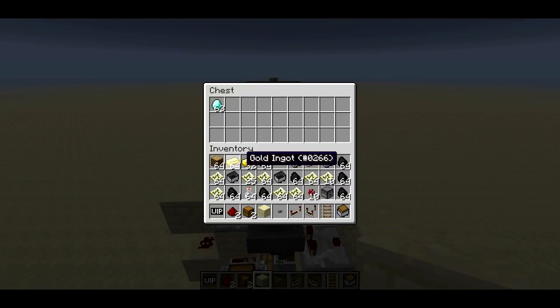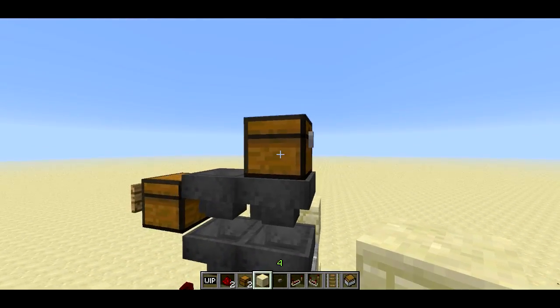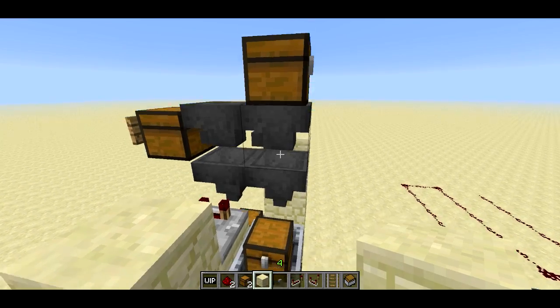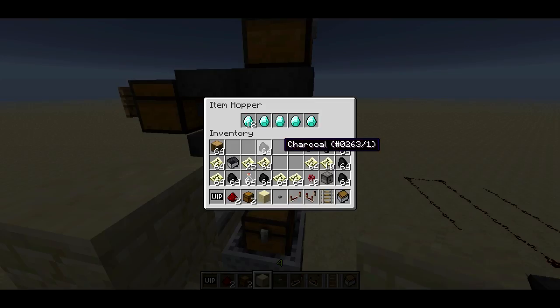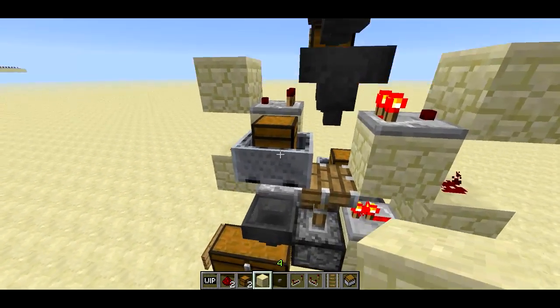First I'll throw in some diamonds, a bit of gold, and then some charcoal and random items. The diamonds are getting sucked out of this chest, they're going into this hopper, and before they get a chance to get pushed off to the next hopper, this hopper down here is actually sucking them out.